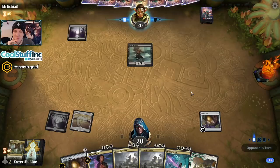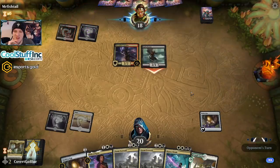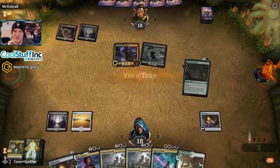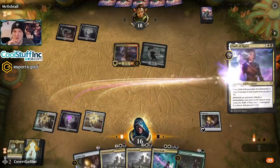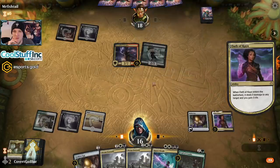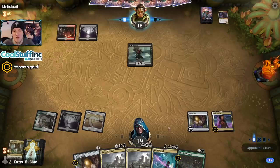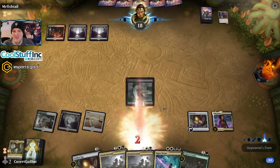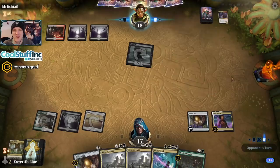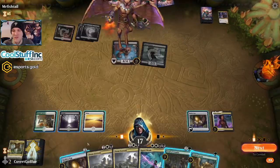Stormfist Crusader — the opponent is moving too. Let's try to keep denying some resources with the Oath of Kaya. Rakdos Knights — slow down! You're just too hype these days. The deck is everywhere — it won Grand Prix Portland. Aggro in this meta, unbelievable.